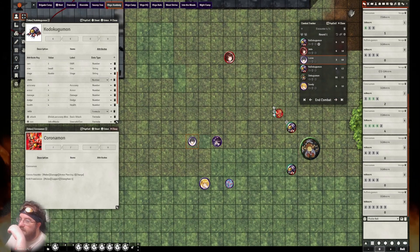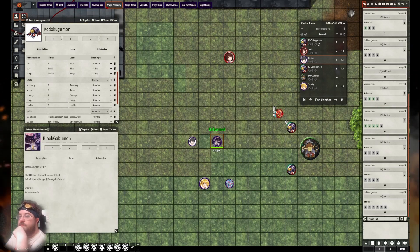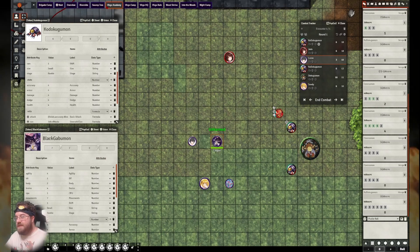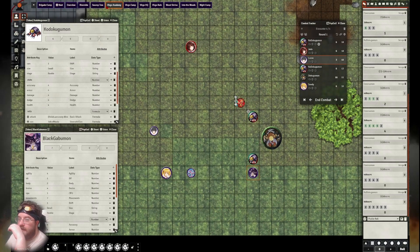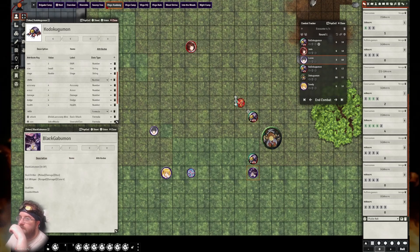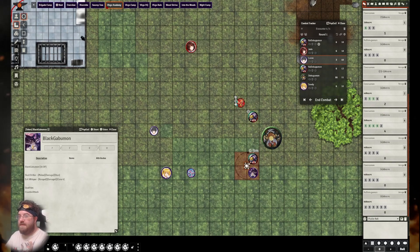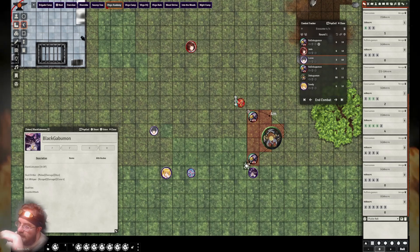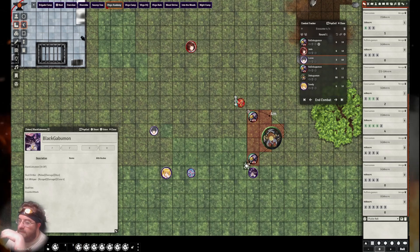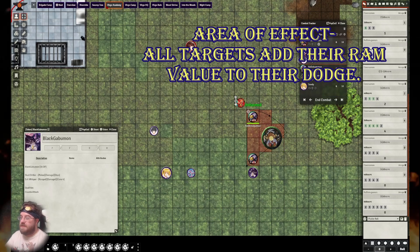Now we move on to Lucas, who has completely different skills with his Gabumon. He has a stunning attack and a cone. If he wants to hit things with a cone, we need to get him in range — his movement is seven, so he can get right where he wants to be. Lucas will direct this attack and use Evil Whisper to hit everything in a four-long cone. This cone is bought through the area effect tag, which is a quality you can buy to make your attacks more interesting.